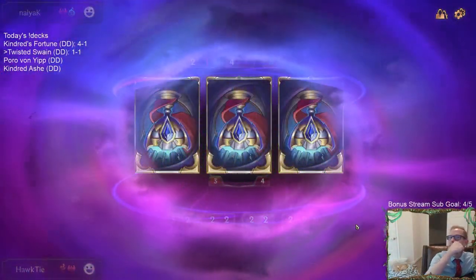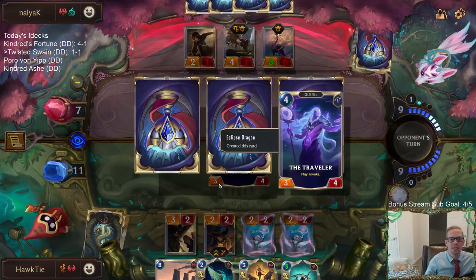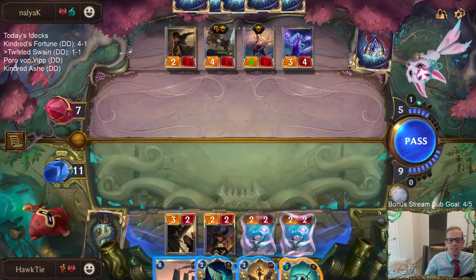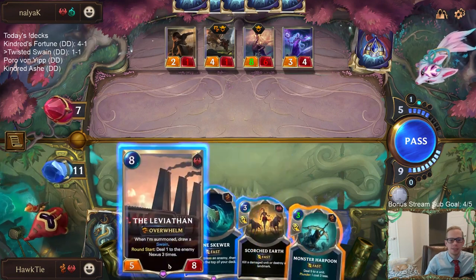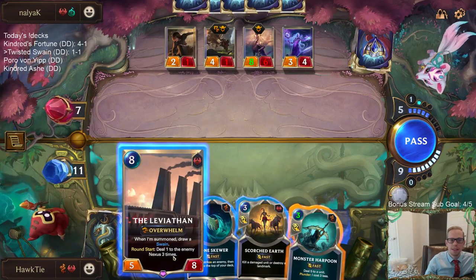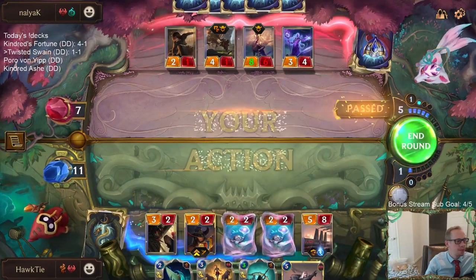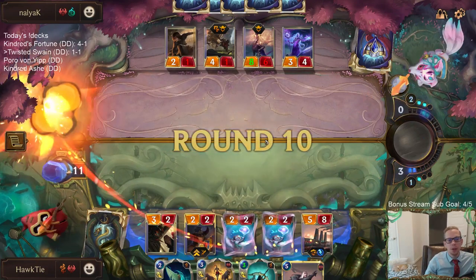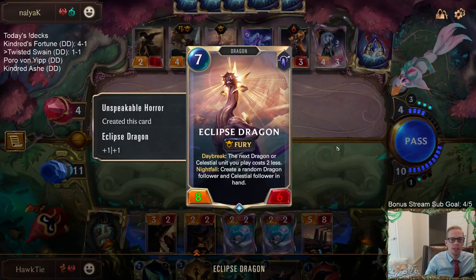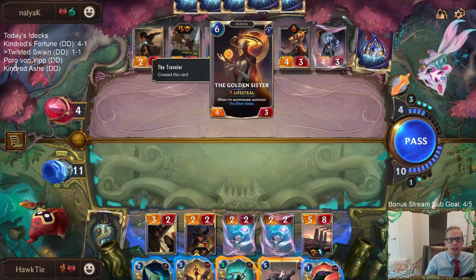Unspeakable Horror makes Eclipse Dragon which makes The Traveler and Screeching Dragon - those are some good hits. They're not done I guess. I really want to get this Leviathan and play. They played Unspeakable Horror and that made a Nightfall card - Eclipse Dragon - and then Nightfall made Screeching Dragon and The Traveler, and then The Traveler makes the Golden Sister.